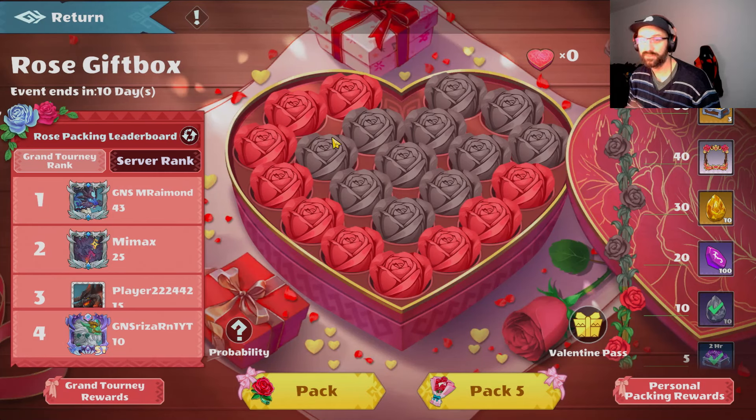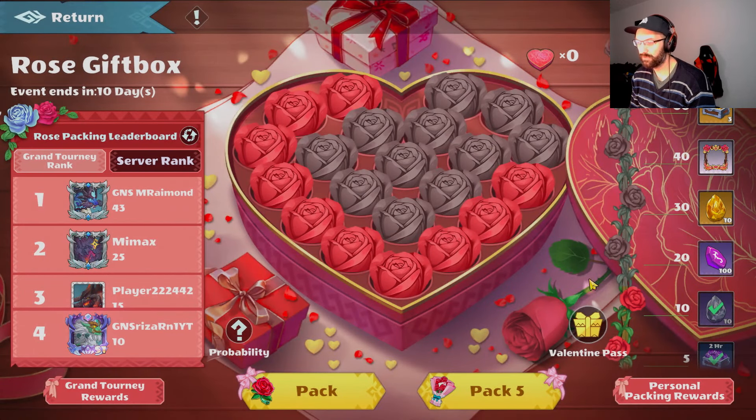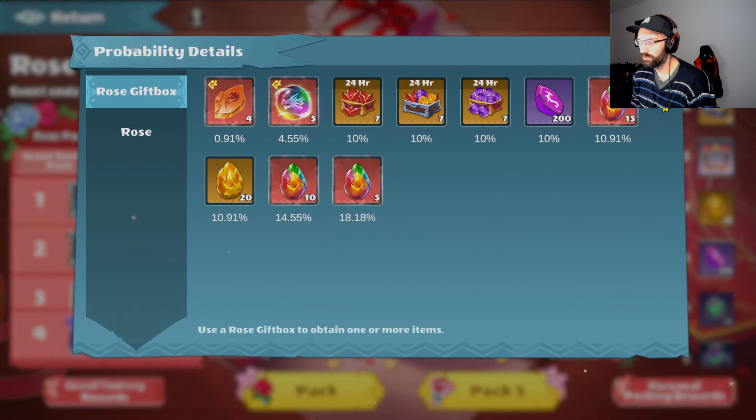Welcome guys. Today the Valentine event released the Rose Gift Box. This event goes for 11 days. I leaked this picture earlier about two weeks ago. We have this gift box in the middle which we can fill with roses — we need 21 roses to fill one box. When you have one box, these are the rewards that we can get out of it.